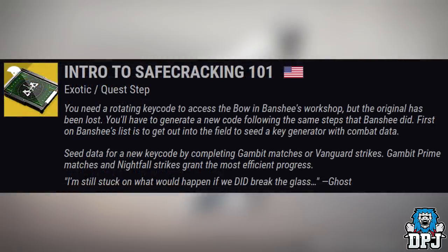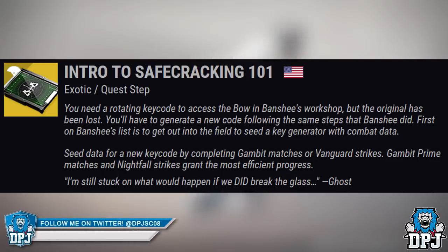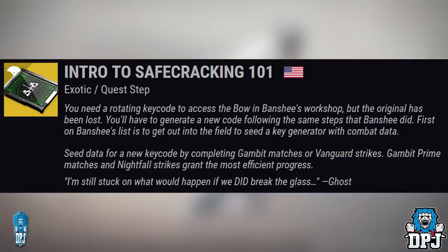You need a rotating key code to access the bow in Banshee's workshop, but the original has been lost. You will have to generate a new code following the same steps that Banshee did. First on Banshee's list is to get out into the field and seed a key generator with combat data. Seed data for a new key code by completing Gambit matches or Vanguard strikes. Gambit Prime matches and Nightfall strikes grant the most efficient progress. You will need 100 data pieces generated for this step — it will be percentage based.